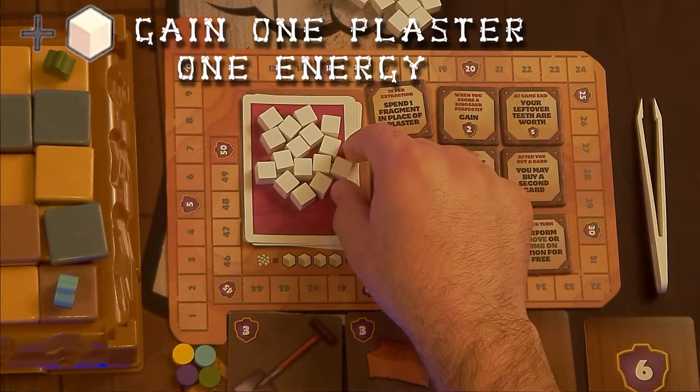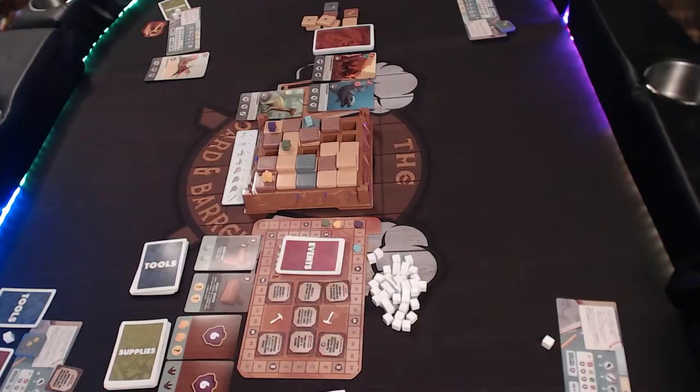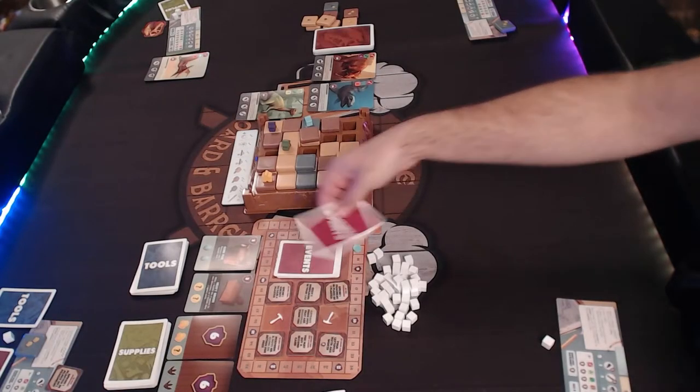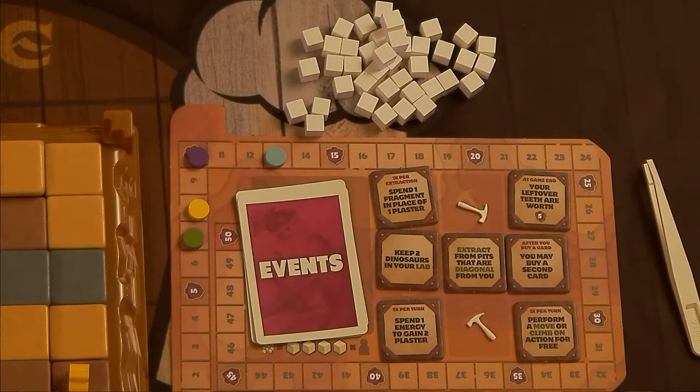Take one plaster from the pool and put it on the storage area of your mat. If the pool ever runs out, it triggers an event which will eventually lead to the end of the game — we'll talk about that later. If you're ever supposed to gain plaster once the pool is already empty, you can take it from the supply instead.